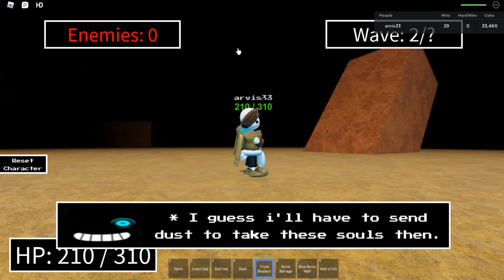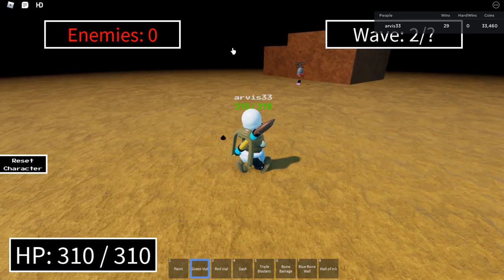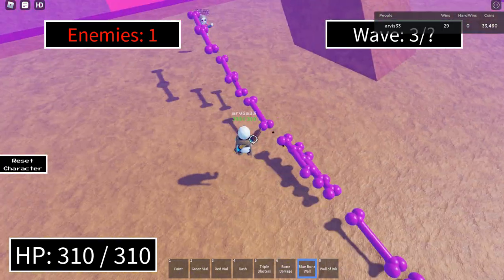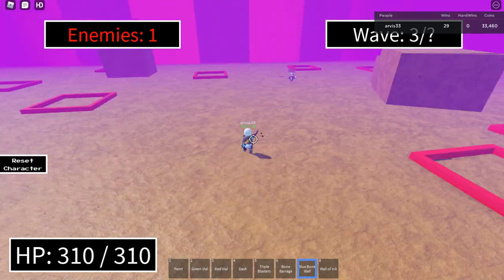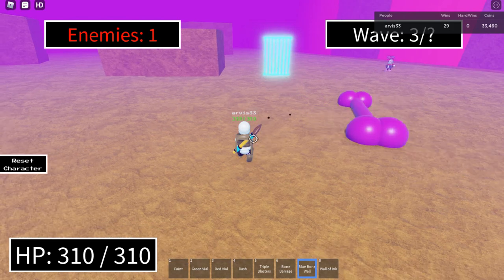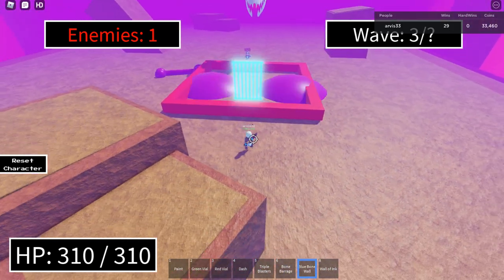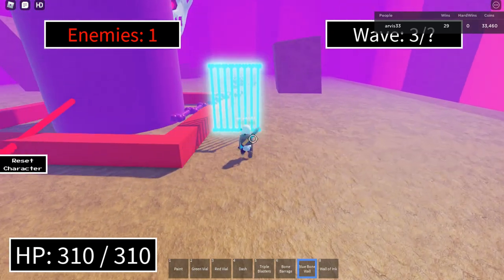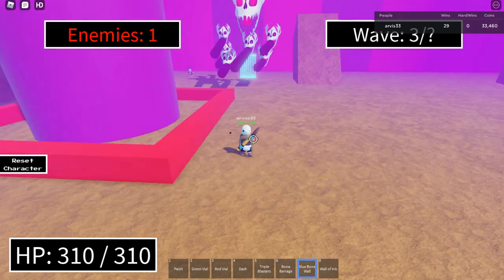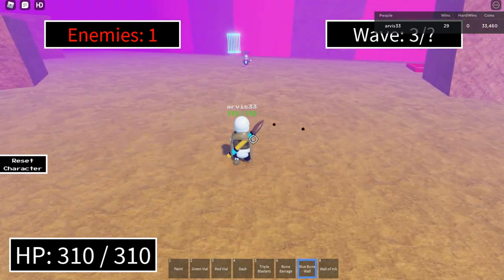We're gonna fight Dust Sans one more time, and then that should be the end of the video. I want to keep this short and simple. Dust Sans has 22,000 HP. I wonder how your brain just manages to mess up the simplest things. It's a completely new different base — that must be a new disability, and I'm one of them.